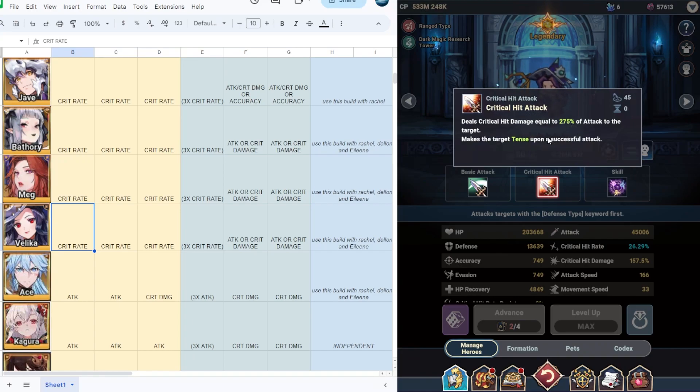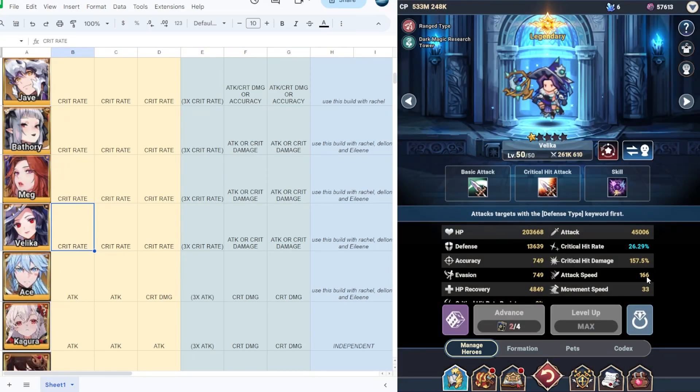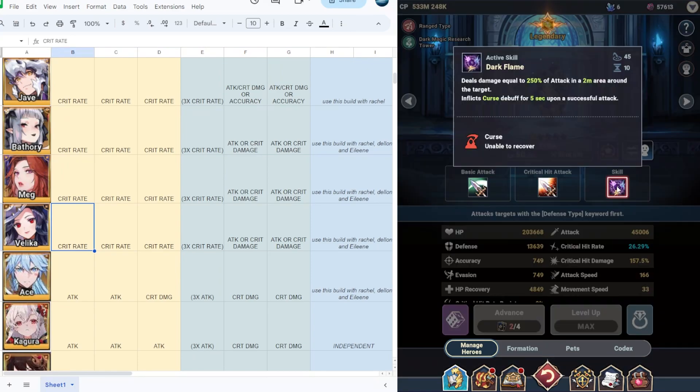Next we have Velika. She deals damage equal to 275% of attack to the target and inflicts a taunt. Velika has 166 attack speed and also a curse skill debuff. I would suggest full crit rate on Velika, and at level 50 you can combine crit rate with crit damage or attack. I would suggest using Velika together with racial, Delon, and Eileen to improve her attacks.